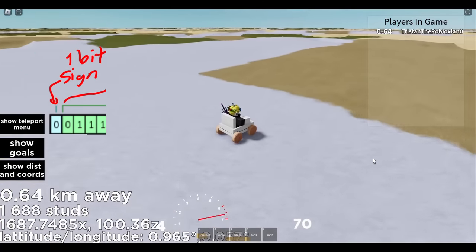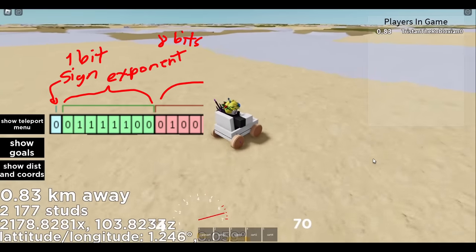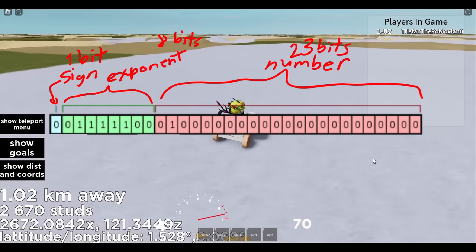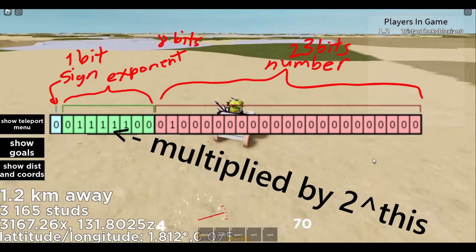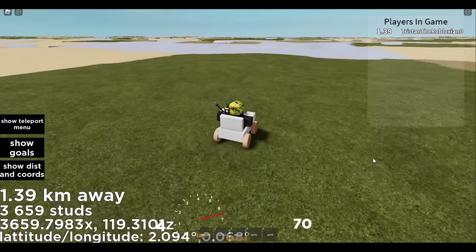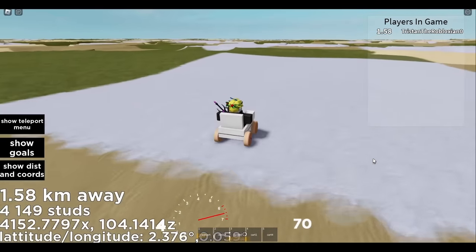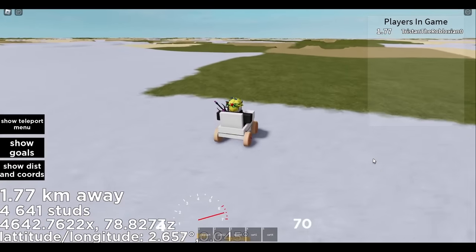1 bit is a sign: 1 is negative and 0 is positive. 8 bits are for the exponent, ranging from negative 128 to 127. And the last 23 bits are for the actual number itself, which is raised to the power of the previous 8 bits. The thing is, weird things start happening once you get to ridiculously high numbers, because the floating point thing overflows.